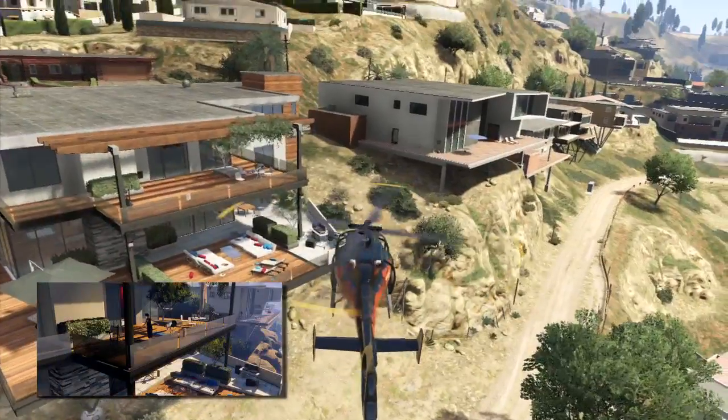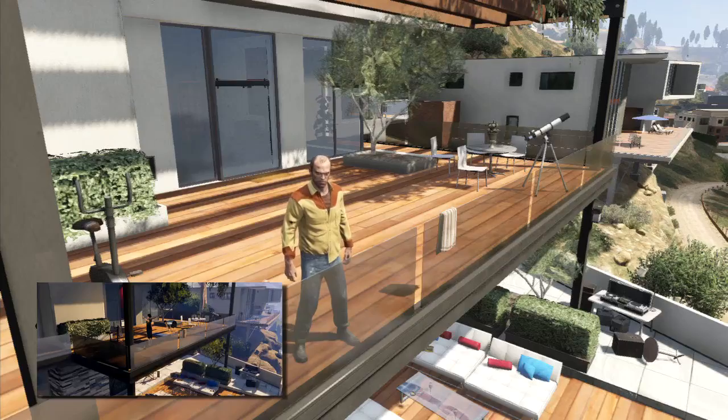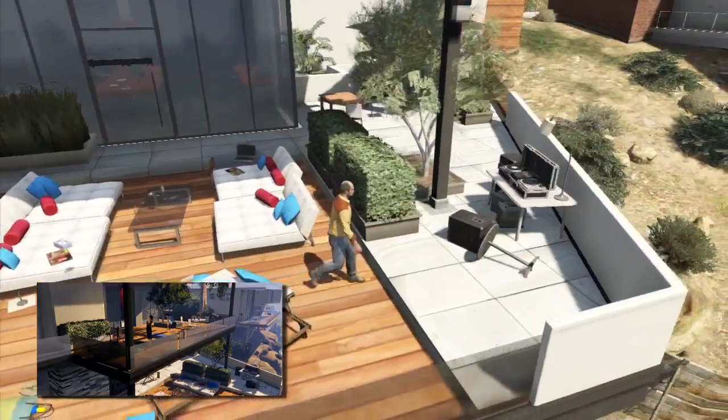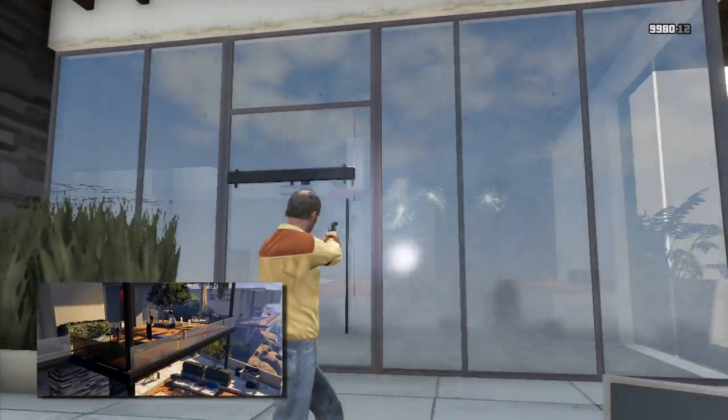Thirty seconds into the trailer, we see a couple doing yoga on their balcony in the Vinewood Hills. A bunch of the articles from the trailer made it into the game, including the exercise bike, purse, telescope, towel on the glass partition, and the DJ setup below with the speaker and table knocked over. You can't go inside the house, but it does have a visible interior.